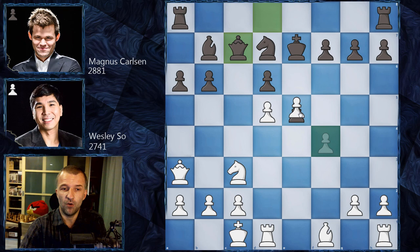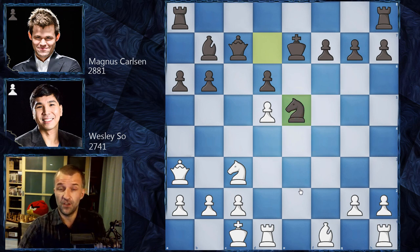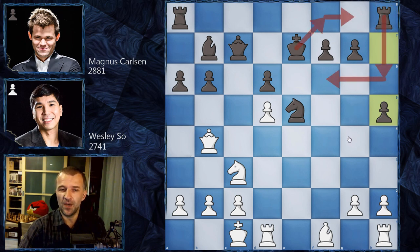Black plays Qc7, connecting the rooks and waiting. White takes the pawn in the center: fxe5, then Ne5 — a very nice outpost for Magnus's knight, like an octopus controlling many squares. It's on a dark square, which is very important because White no longer has the dark-squared bishop. Wesley plays Qb4, then h5 — the rook can enter the game this way, the king can hide, and the h7 pawn cannot be targeted.